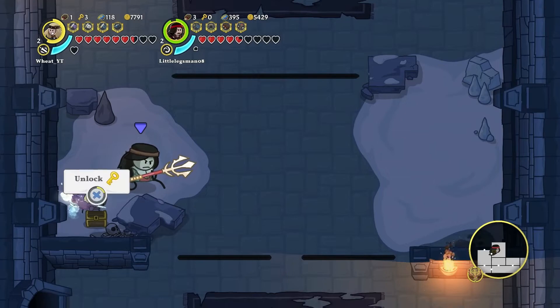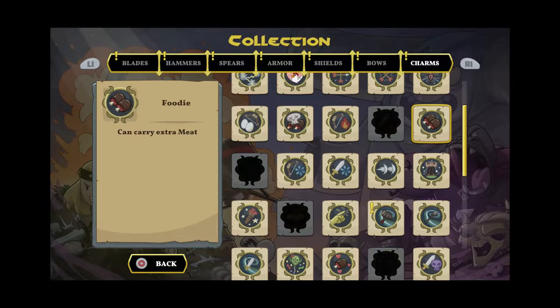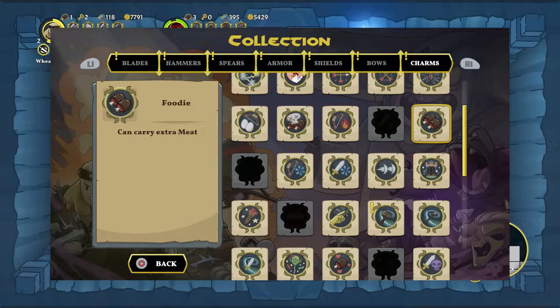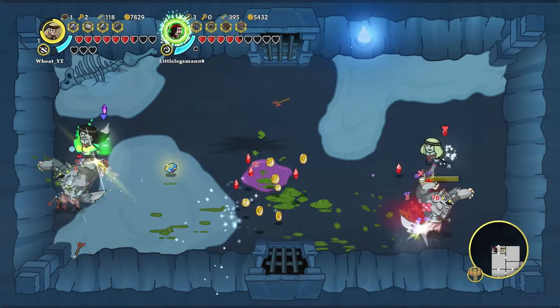If you are playing solo, unfortunately this is not possible. First of all, you're going to need the Foodie charm. One of you needs to be carrying this item, otherwise this isn't possible. The person who is going to drop the meat has to be using this charm, otherwise the exploit will not work. This allows you to carry up to three meat, which allows the player to drop two meat when they disconnect from the game.